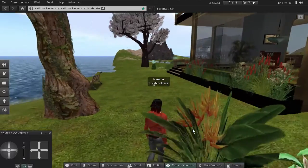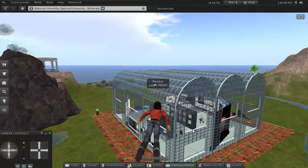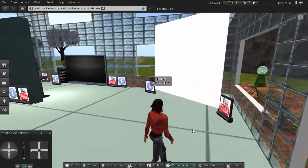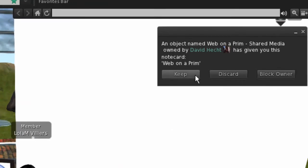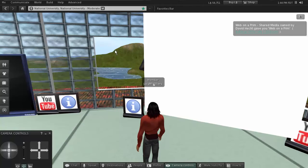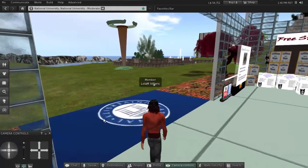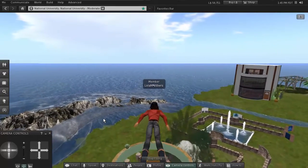One of the other things you had to do was collect information from a note card. To get a note card, simply left-click or touch anything. You can find lots of note cards over here in the tool shed — just left-click on them and that will pop up a window. Click 'Keep,' and that opens up the note card. All you have to do then is copy and paste it into a Word document, add your snapshot and XYZ coordinates, upload it, and you will be finished with an important assignment for week one in EDT 613.